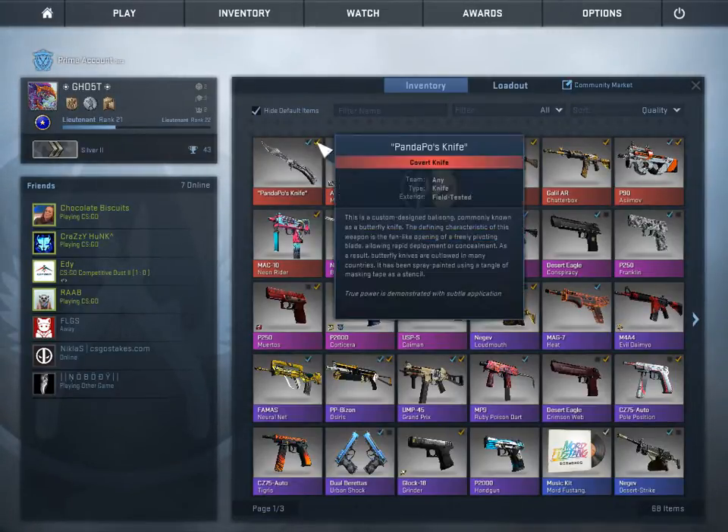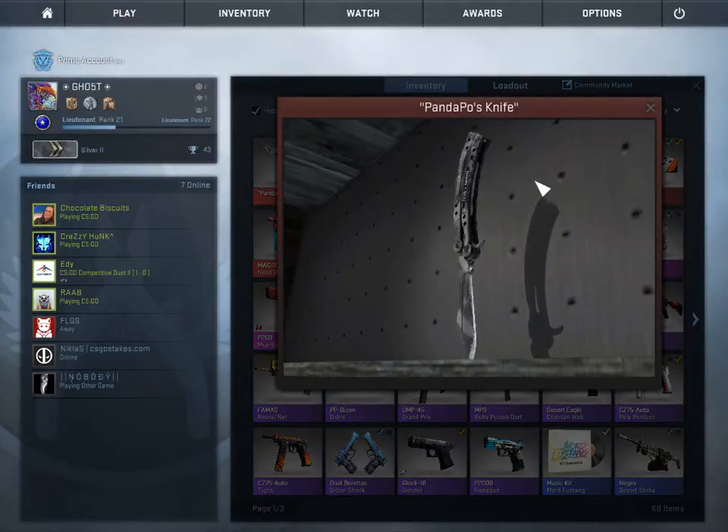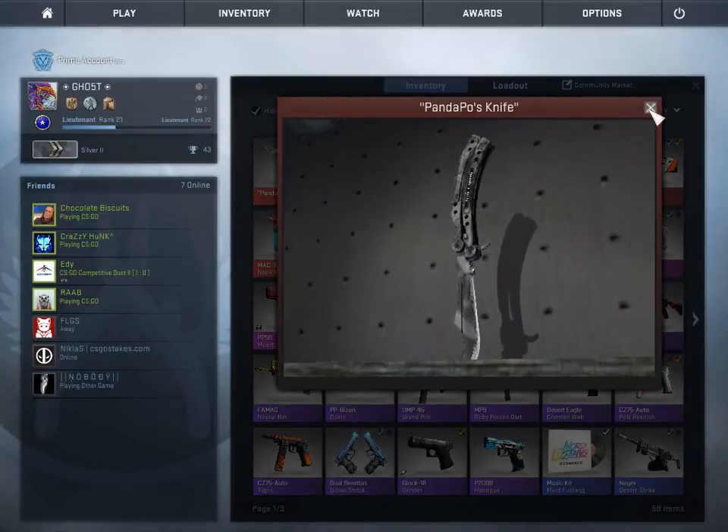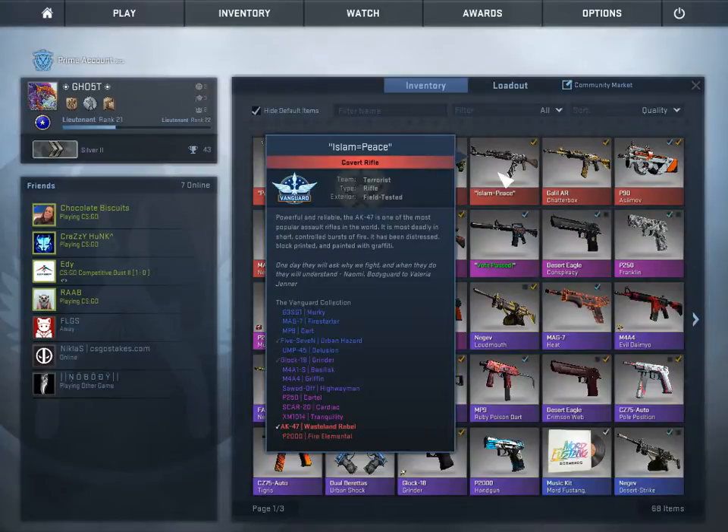The first one is of course the knife - Urban Masked butterfly, field-tested condition. Then we have another small item with some cool stickers on it.